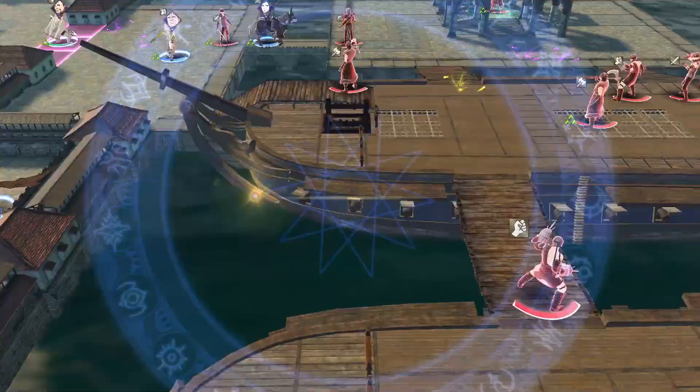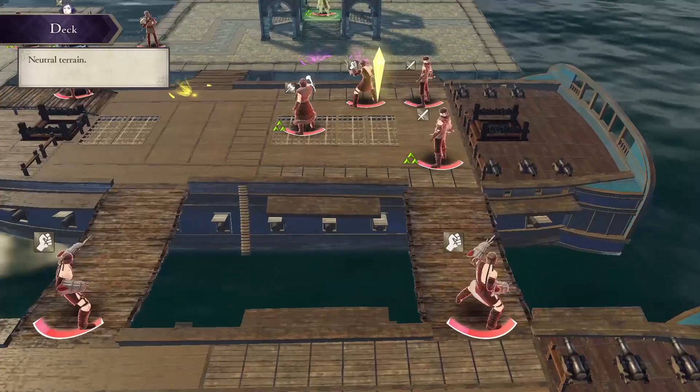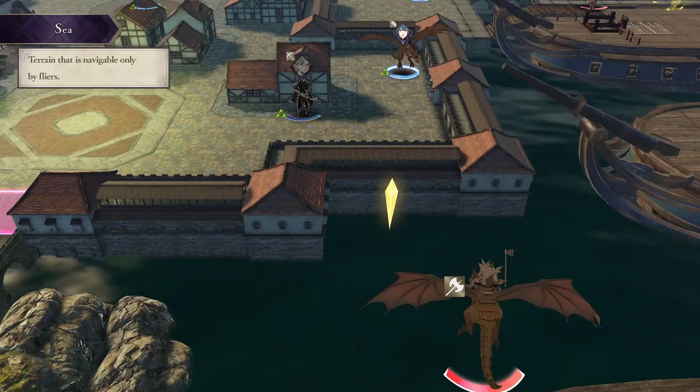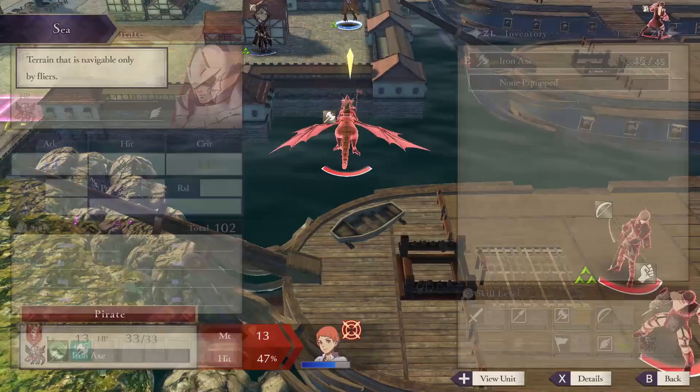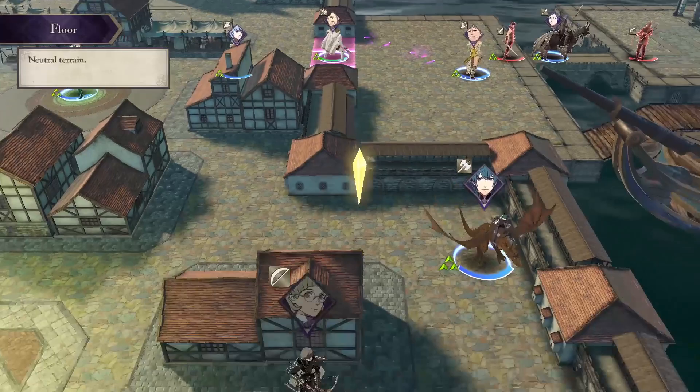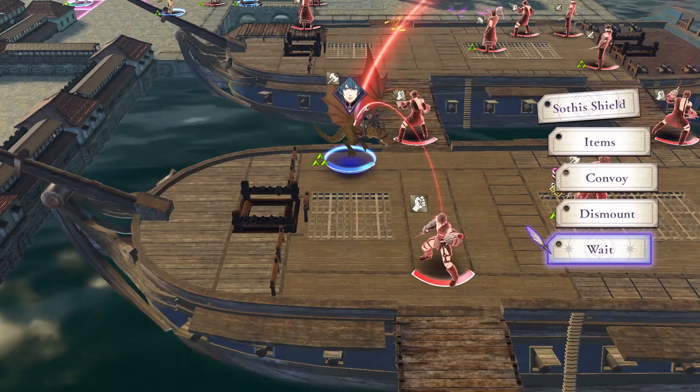More enemy units will occasionally respawn here, so reinforcements will come in. But the good news is nothing too weird should show up. If any of the Wyvern Riders get too close — and there are a few Wyvern Riders — just have an archer or a mage come close, because Wyvern Riders are extremely bad when it comes to magic and bows.